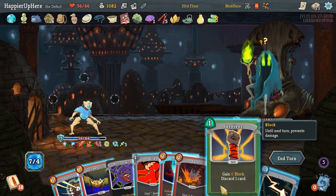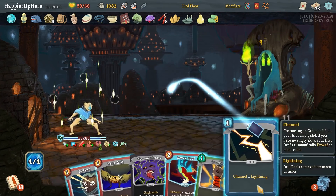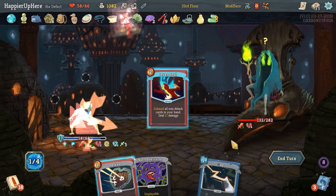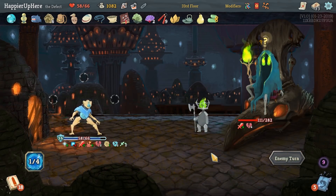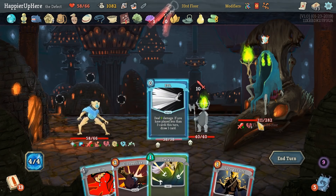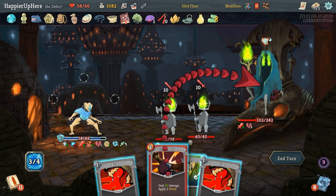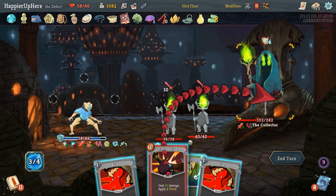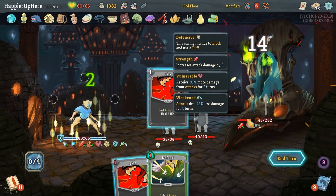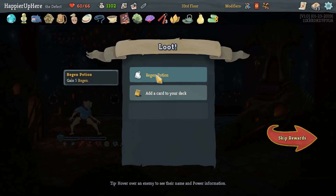Necronomicon isn't active yet so we can double play Bash. Then Bite and True Grit — perfect, didn't hit the Sever Soul, so I'll just do Sever Soul here. 20 incoming — FTL. Shrug It Off gives us Spot Weakness. I can double play Clothesline on the backliner. Bite. We killed everybody! If we had that Speed Potion there's that one turn we could have perfected this fight.